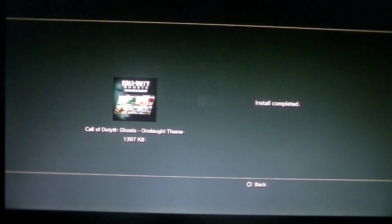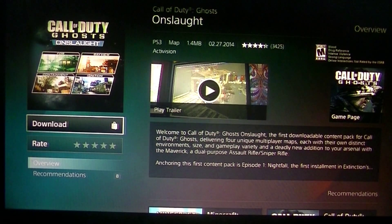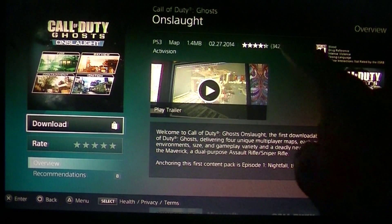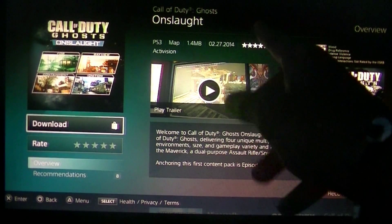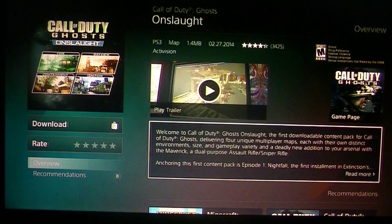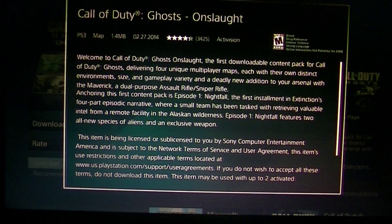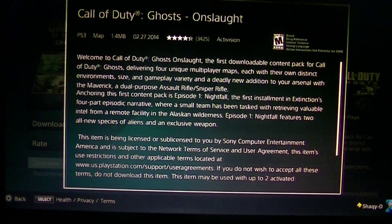It's 1.4 memory blocks, which is the funny thing. Look - it says 'Onslaught Theme' for some reason. I didn't even buy the theme, this is supposed to be the Onslaught DLC map pack, so that's kind of weird. I thought I downloaded the map pack because there's nothing else on the store. It doesn't say anything about a theme - this is supposed to be the map pack. Let's go to the description.